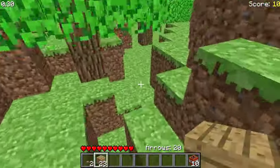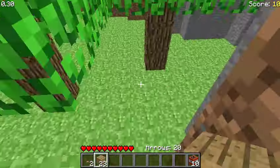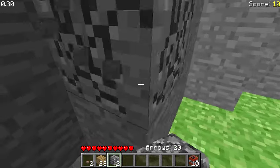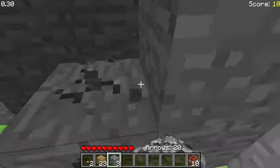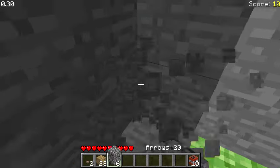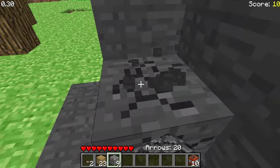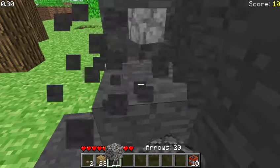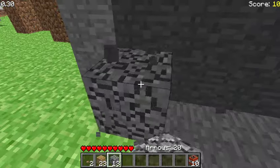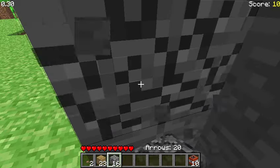What I'm thinking is I could build a house out of these planks, but I would like my house to be out of cobblestone. And you don't need a pick to mine — you could just mine with your hand, which is pretty interesting. You also have a score shown in the top right corner. I currently have a score of 10 because I killed a pig.